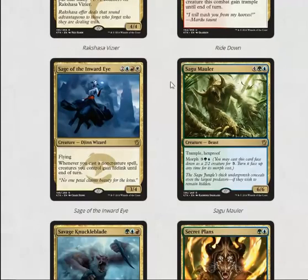Sage of the Inward Eye is a five mana 3/4 flyer — a good flying body — and whenever you cast a non-creature spell they gain lifelink. Also quite good, it's a limited bomb. Just like Sagu Mauler, which is impossible to deal with in this format — that's definitely what you don't want to see as a morph.